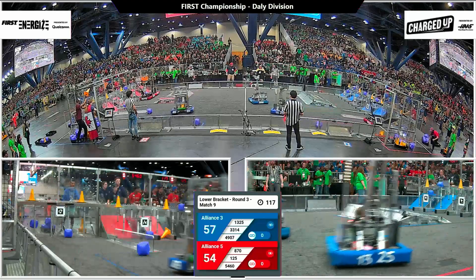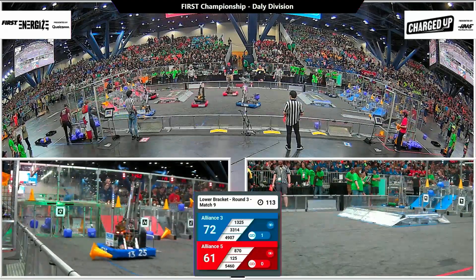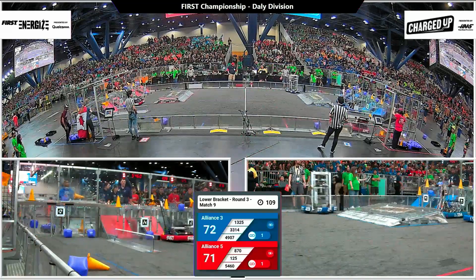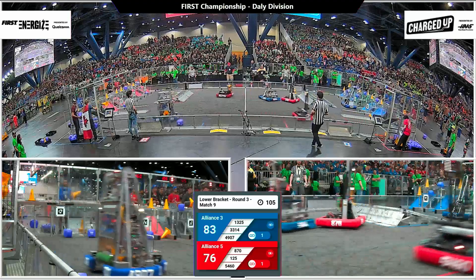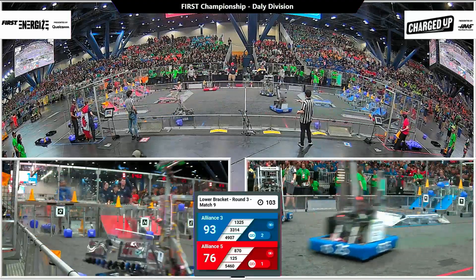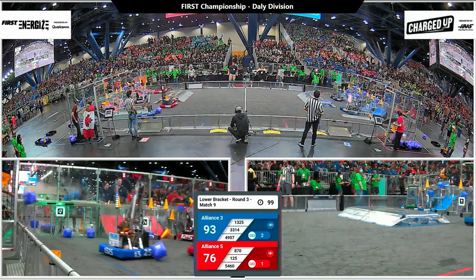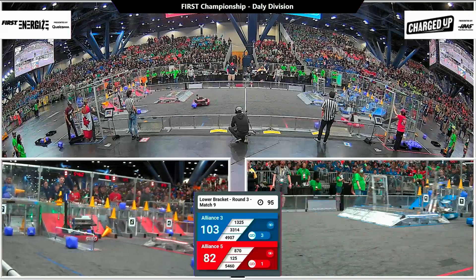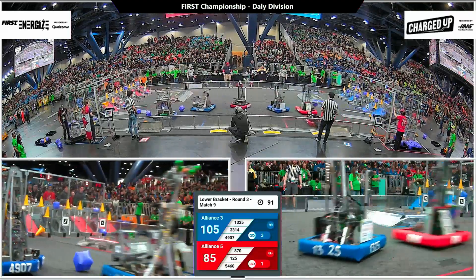Finally the fight does break up, and both Alliances head back to their Alliance walls and the grids. There's the Neutrons, 125 machine, placing a cone in the top center node for 5 points of Alliance score. It completed the first link this Red Alliance has gained. The Blue Alliance sitting with two links so far, both up on the top row — the center and right nodes. There's link number 3, just formed in the left node by 4907, the Thunderstamps.